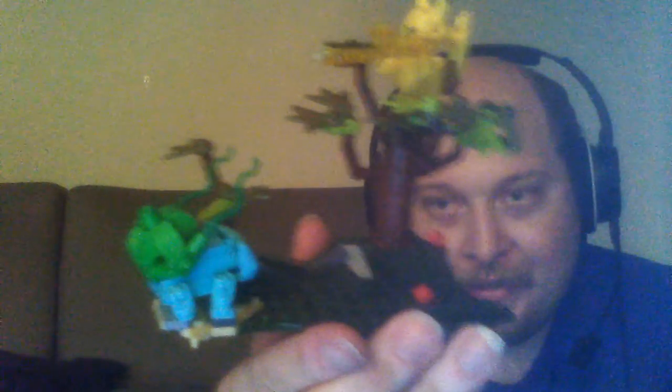And then we have the environment set, which in this case I'm going to attach the Pokemon to the environment because it's kind of important on this set. Alright, Bulbasaur you go here. This is probably the most integrated the environments and the Pokemon have been so far, outside of like Gyarados and I'm assuming Charizard. So here we go — you have Pikachu standing on top of the tree and Bulbasaur on the ground there. You get the nice little red studs as flowers at the base of the really, really well done tree.